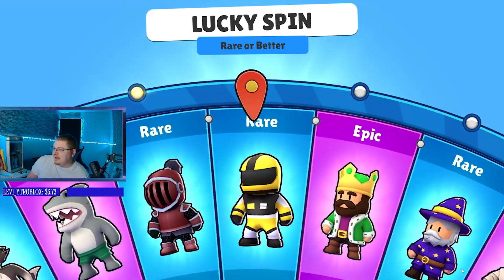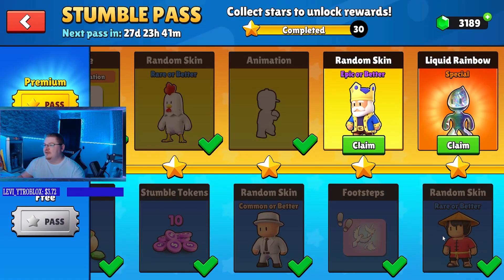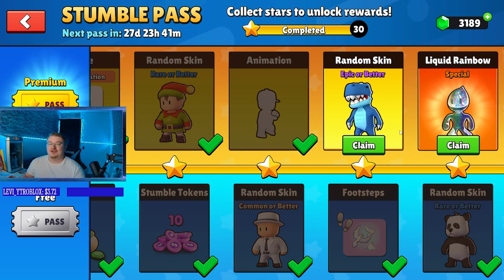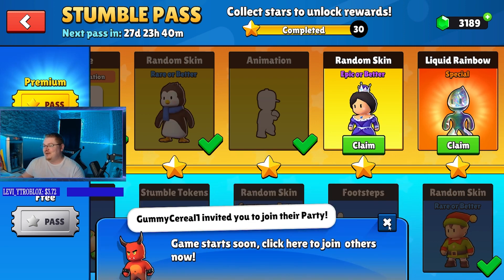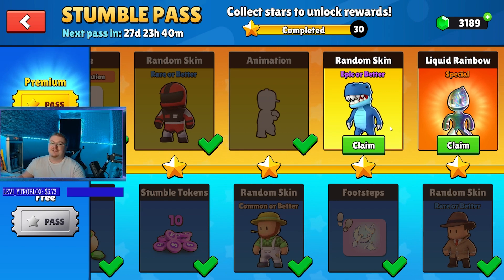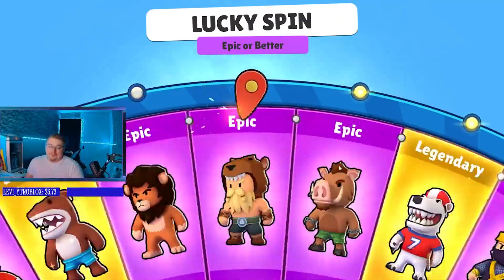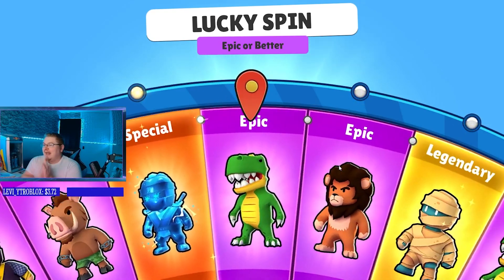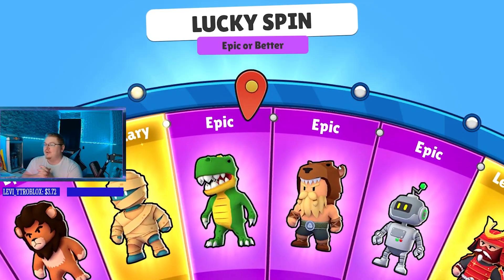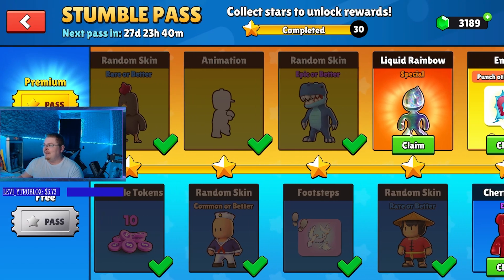We're getting an epic skin possibly — yeah, we do get an epic skin, but we already have this one. Yet another dupe. Now we do have an epic or better spin at the end here. If we get a special on this epic or better spin, I will gift Discord Nitro to one person in the comment section of this video. Let's spin — can we get a special? We did last Stumble Pass... but this time we're not as lucky, and it's even a dupe.